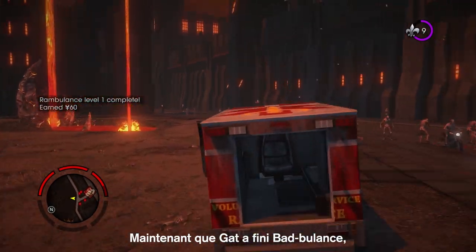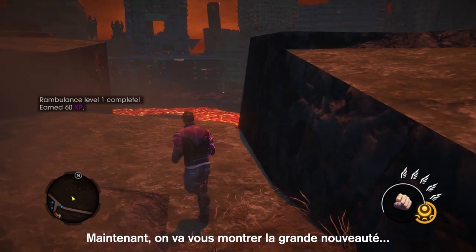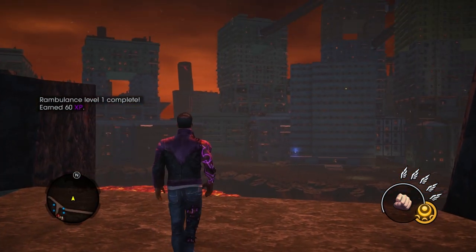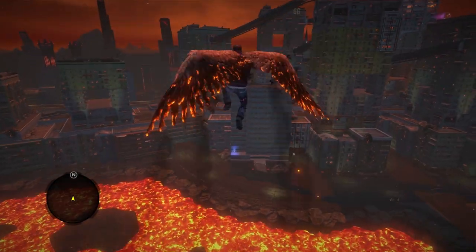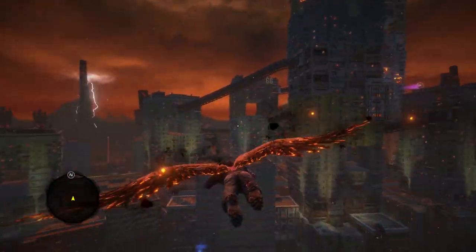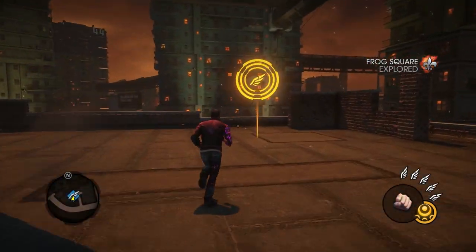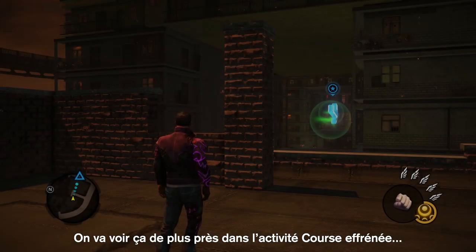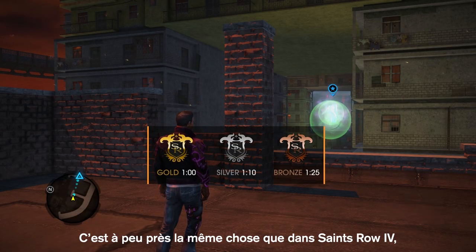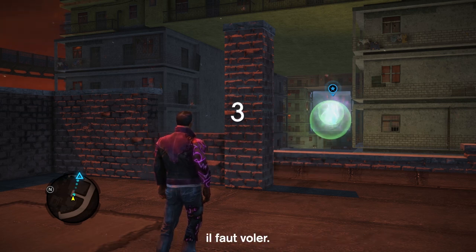Now that Gat's finished Rambulance, it's time for him to explore a new section of Hell. And now we're going to show off our new key feature: Flight. We're going to show it a little bit more closely in the Hellblazing activity. For those familiar with Blazing from Saints Row IV, this is very similar except with Flight.